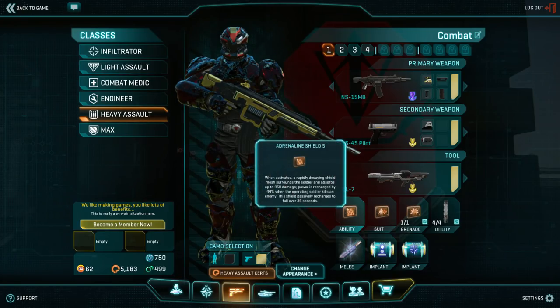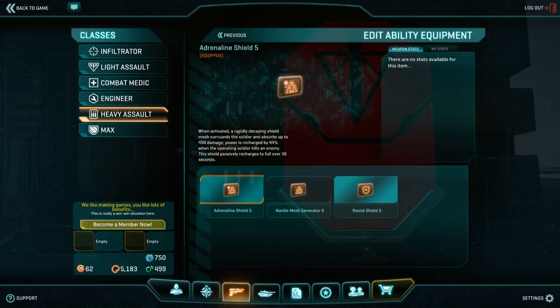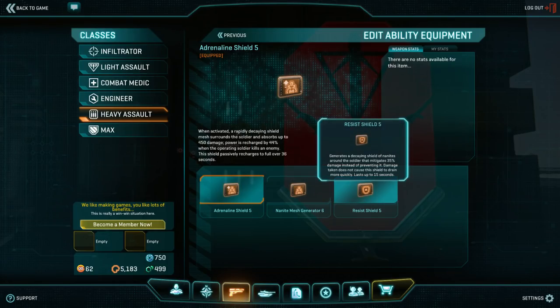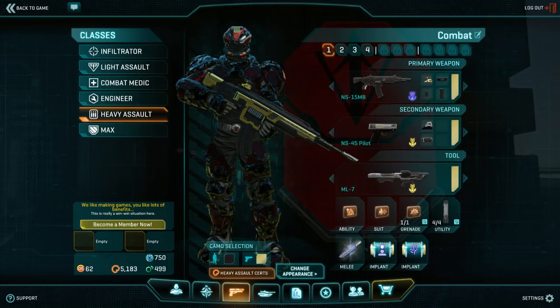In your ability slot, Adrenaline Shield is the meta. As Heavy Assault, you're the frontline fighter and you should be out there getting kills. While you spend a little shield to get kills, you return it right away with Adrenaline Shield. The Nanite Mesh Generator is still useful while you're learning since it recharges faster without kills. The Resist Shield has its place in a few loadouts, but it lacks the 1v1 potential of Adrenaline Shield and Nano Weave together.